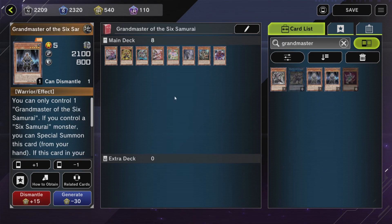The fourth way to Special Summon Assault is through Grandmaster of the Six Samurai. His effect is if you control a Six Samurai on the field, you can Special Summon him from your hand. So similar to Kizan, instead of the 7 monsters we could use, now we have 8 because Kizan himself is level 4 or lower, so we can use him as our normal summon.